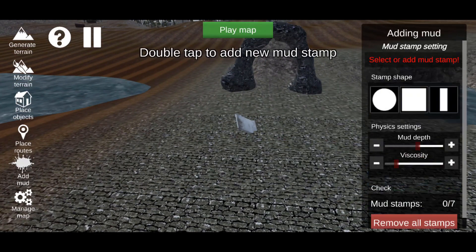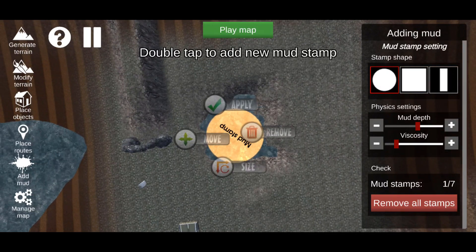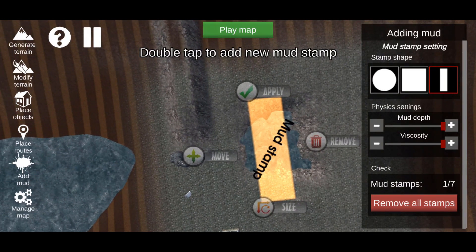Now go to Add Mud and double-tap on the ground. On the right side you can choose from seven different mud stamps — different shapes including circle, square, and a long line. There is Mud Depth and Viscosity. Viscosity changes how hard it is to go through the mud — lower viscosity means faster and easier; higher viscosity means harder to go through. Turn those all the way up, make it a circle, and apply it.